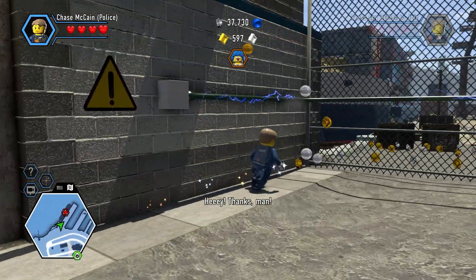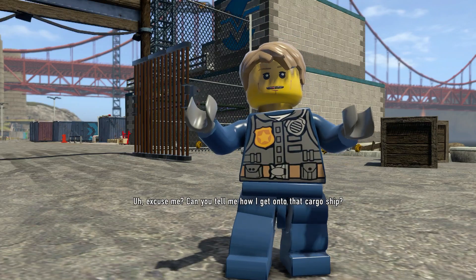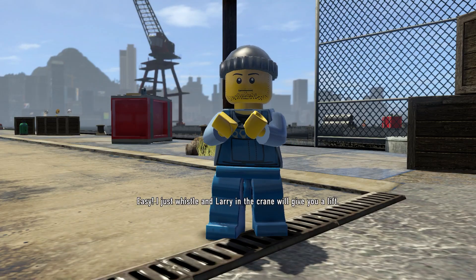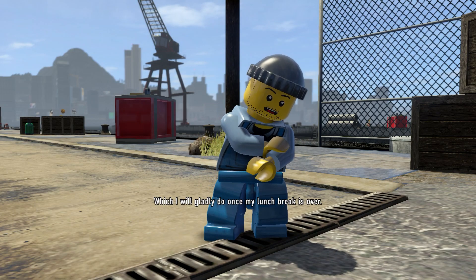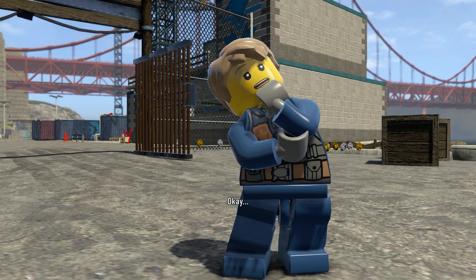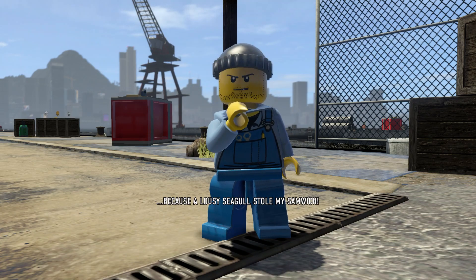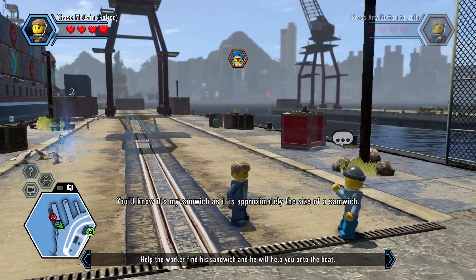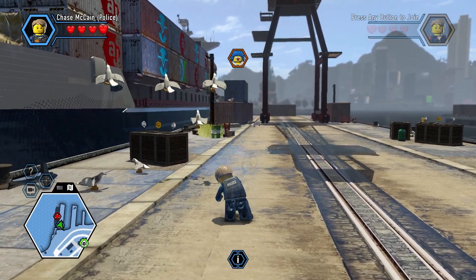So get that gate open and travel inside. 'Excuse me, can you tell me how I get onto that cargo ship?' 'Easy — I just whistle and Larry and the crane will give you a lift.' 'Great, which I will gladly do once my lunch break is over.' 'Which will be never, because a loud seagull stole my sandwich.' 'I'll go and find it for you — you'll know it's my sandwich as it's approximately the size of a sandwich.' Makes sense, so let's go over here and activate this.